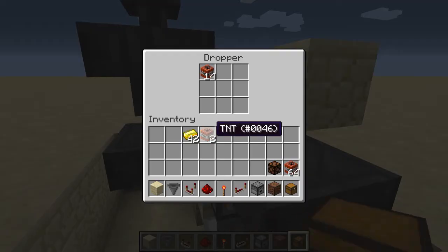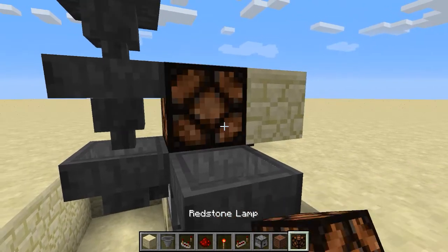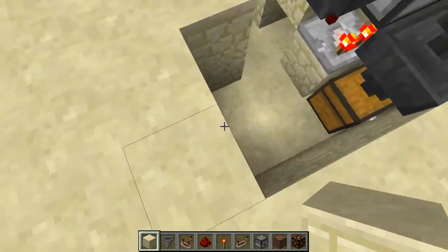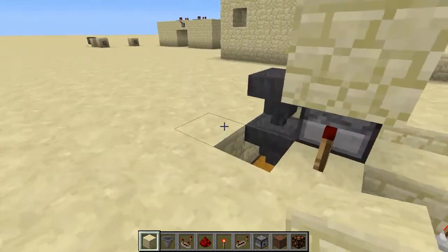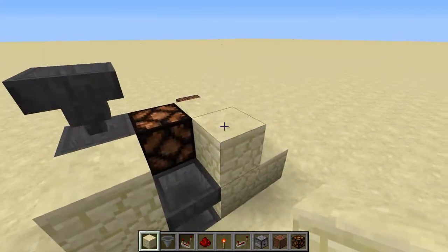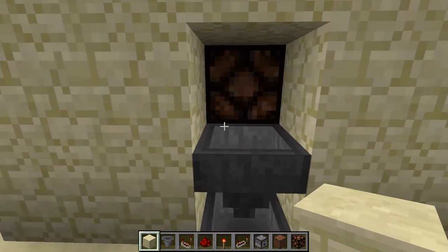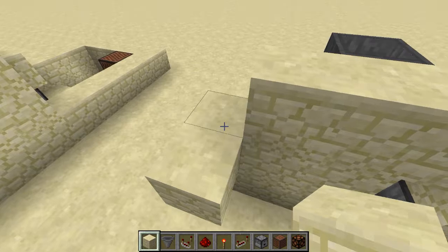The reason I have extra hoppers feeding the dropper is so I don't need to keep manually refilling it. Now I'll add the redstone lamp. As you can see, when a gold ingot is inserted, the lamp lights up, the note block plays, and you get your TNT. Also, you only need a three by five footprint — there's no block sticking out — so you can now add your shop walls.